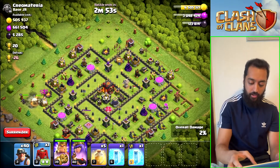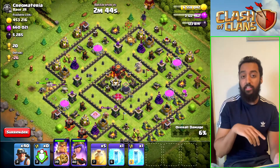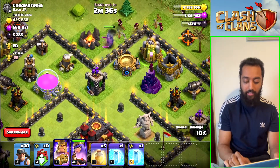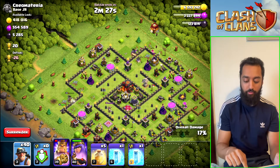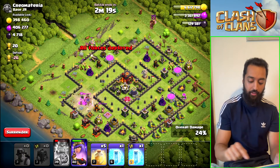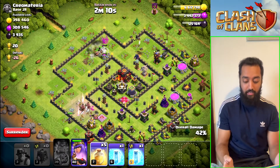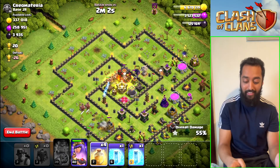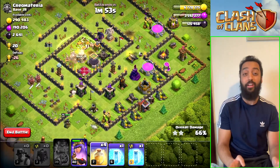Drop the king on this side, queen just behind it, and the siege barracks down here — we want the PEKKA to go toward the barracks and then go down the base. I let the king and queen use their abilities automatically. The PEKKA went the wrong way but I think we'll still be okay. Now that the trash buildings are removed, we drop our miners like this. They should go into the middle — now you need a bit of concentration. They're all still alive and I can still hold onto this heal spell. I wasn't even paying attention to the hogs — just watching the miners.